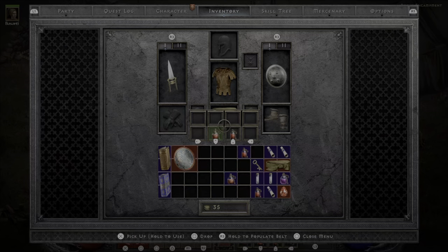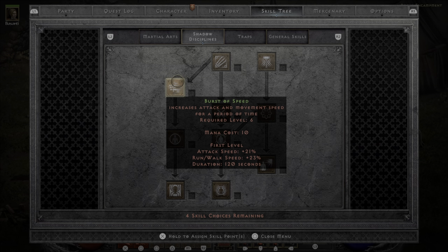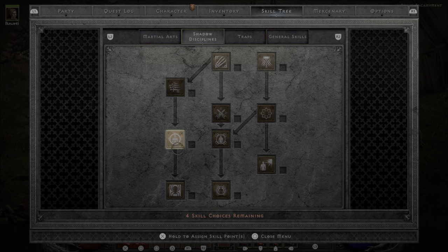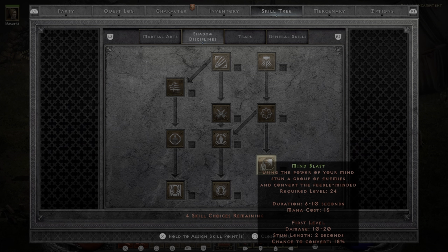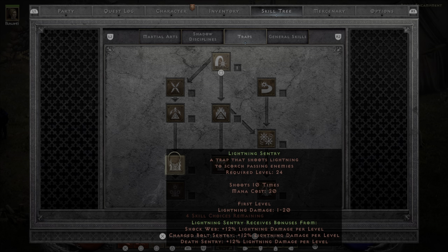And finally the Assassin. I was never a fan of the Martial Arts tree, so I don't generally go that route. Shadow Disciplines has a lot of useful skills — Burst of Speed for movement and attack speed, and Fade if you need more resistances. You're going to want to pick up either Shadow Warrior or Shadow Master to make a copy of yourself to fight with you. Mind Blast is super amazing — cast it on a big group and half of them might turn and start fighting each other, giving great crowd control. And then Traps are super powerful, eventually going down the Lightning tree to Lightning Sentry, using that mostly along with maybe one Death Sentry.